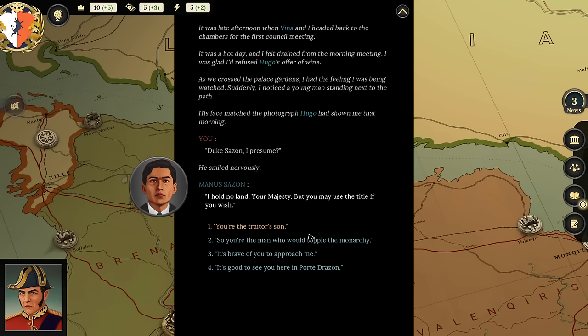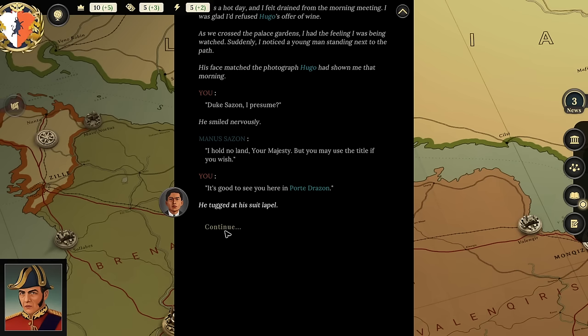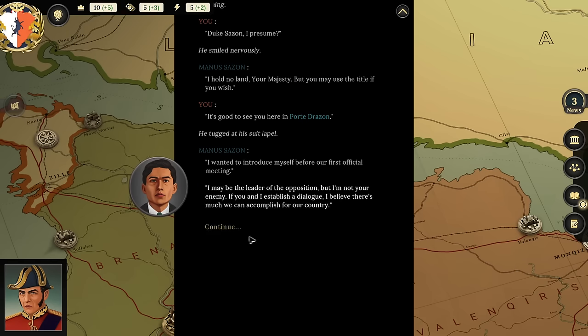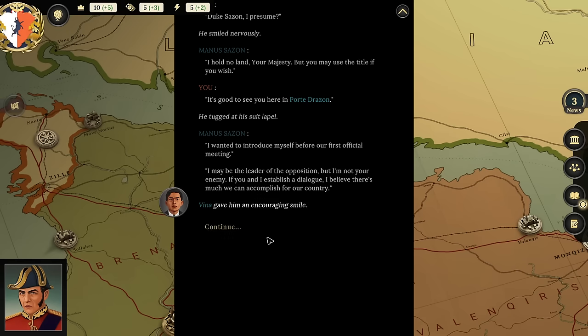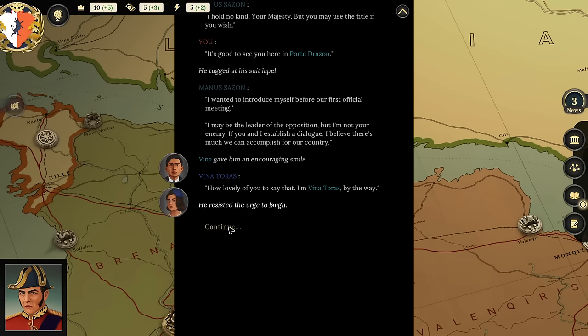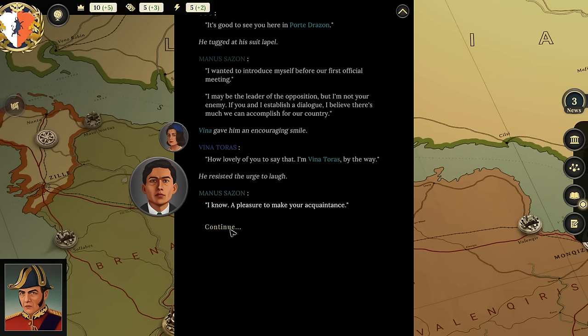Player reflects: 'I don't even know this guy yet. I don't like his dad, but his dad's dead.' Manus says: 'I wanted to introduce myself before our first official meeting. I may be the leader of the opposition, but I am not your enemy. If you and I establish a dialogue, I believe there is much we can accomplish for our country.' Vina introduces herself, smiling at him. Player: 'God damn it! Bring your daughter to work day has been a bad idea all around.'